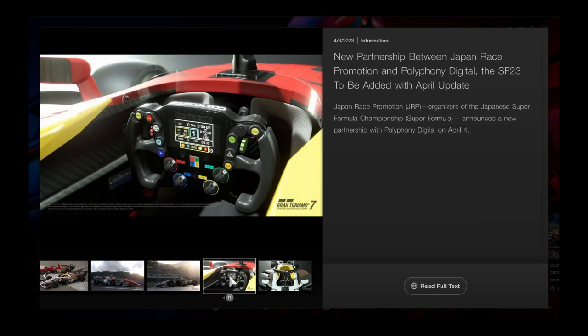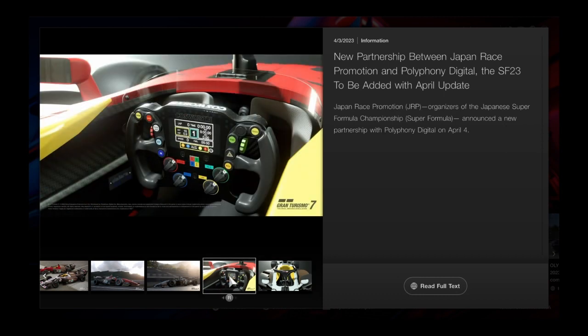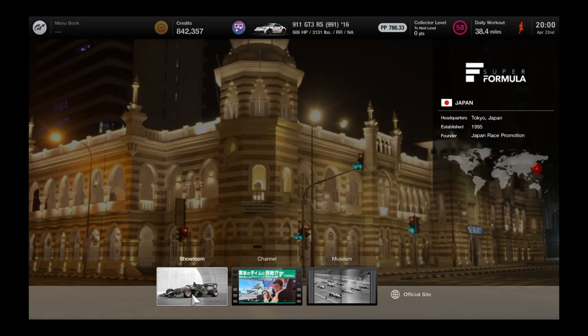I'm assuming this is going to be the Toyota and this is going to be the Honda, but I could be completely wrong. The interiors probably look exactly the same anyway. Now I'm going to show you the older ones to compare — here we are with the Super Formulas that are already in the game.